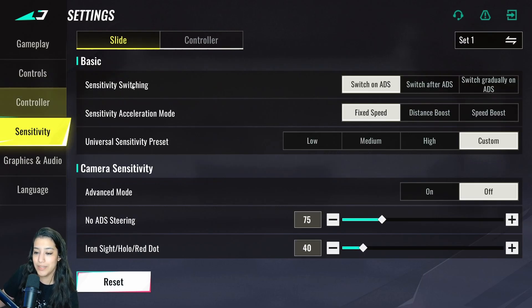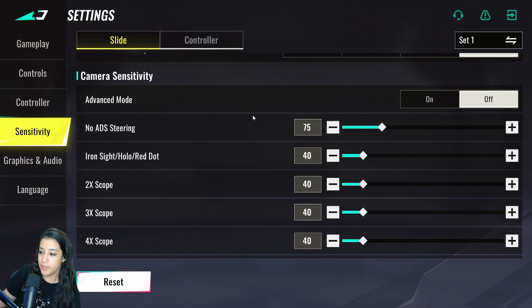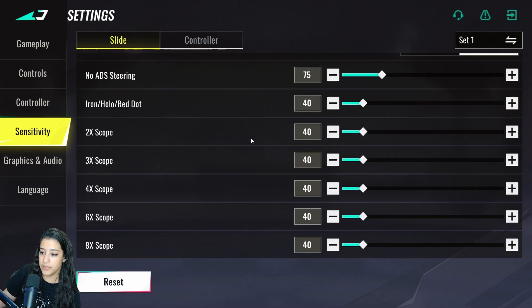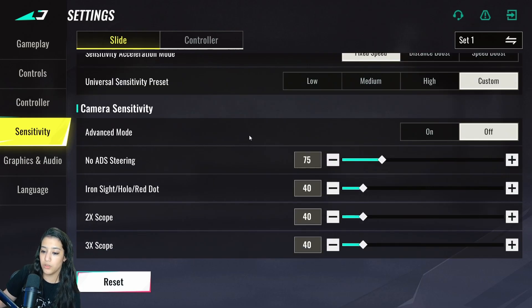Sensitivity is very personal, but I'll go over mine anyway. I'm playing with the Razer Viper V3 Pro at 900 DPI. I have switch on ADS with big speed and some custom parameters. I have camera sensitivity and fire sensitivity — pause and look if you want. One important thing to note: no-ADS steering on camera sensitivity is what controls how fast you turn in the game.